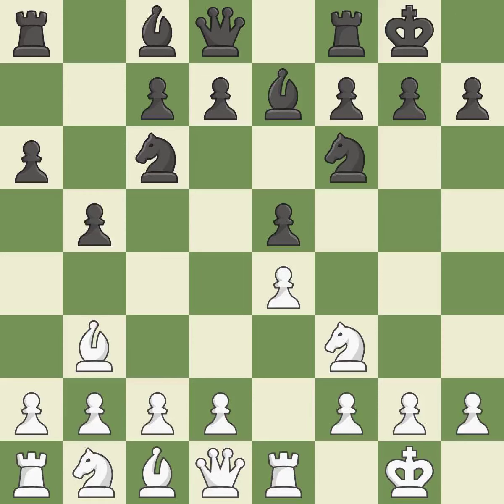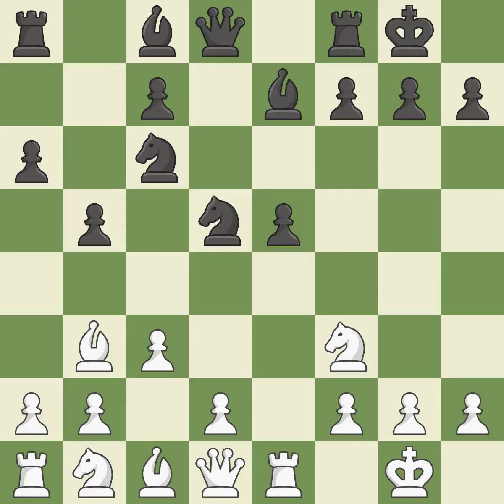Castling gets the king out of the center and activates the rook. C3 prepares the d4 pawn push, opens up the c2 square for the bishop, and allows the queen to develop on the queenside. When d5 invades the center, the light-squared bishop can advance and the e4 pawn is attacked. Exd5 captures the d5 pawn, attacks the knight on c6, and allows the e1 rook to attack the e5 pawn. Nxd5 recaptures the d5 pawn and centralizes the knight. Nxe5 captures the pawn and places the knight on a strong central square where it attacks the knight on c6 and the f7 pawn.